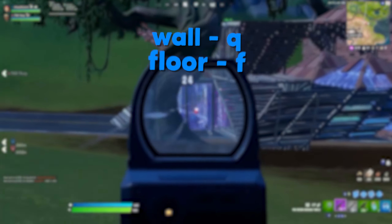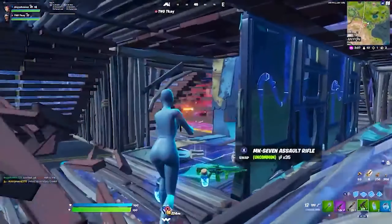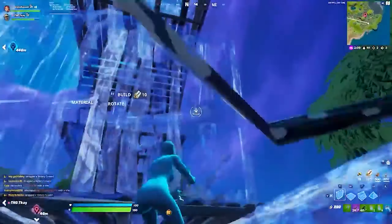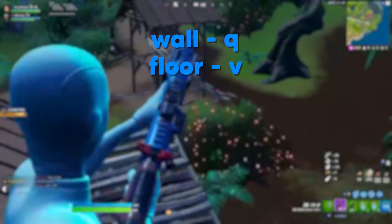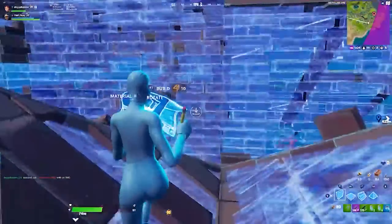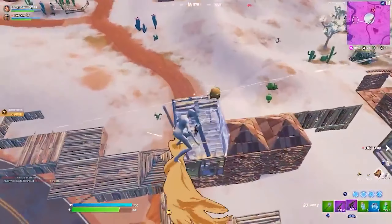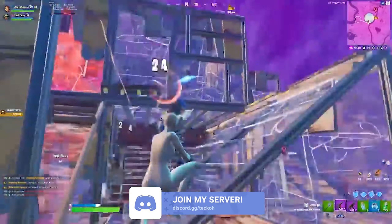This is actually really close to the keybinds that I use, but mine are just oriented differently. Instead of using F and Q for floor and cone, I actually have my wall and floor as Q and F respectively, and then I use my side buttons for ramp and cone, E for edit, and V for trap. For our last set of keybinds, I know some of you guys might not have mouse buttons, so this last set is going to be close to optimal while not utilizing any mouse buttons. These keybinds include Q for wall, V for floor — preferably hit with your thumb — F for ramp, left shift for cone, tab for trap, and E for edit. This set is pretty darn close to optimal despite not using any mouse buttons, and it also uses E for edit, which is my top recommendation for an edit bind.